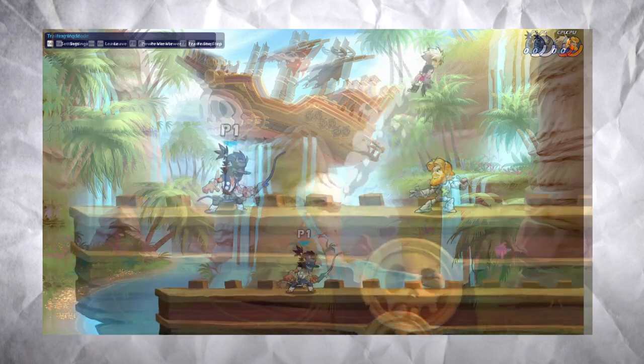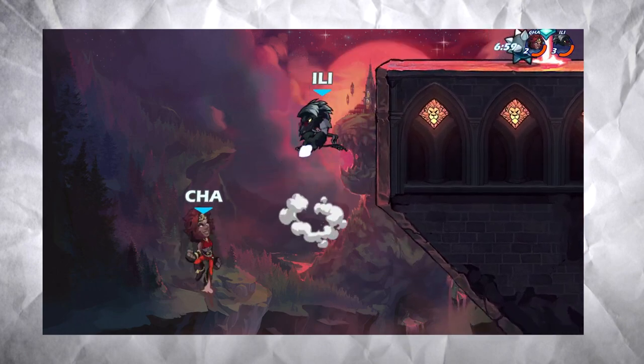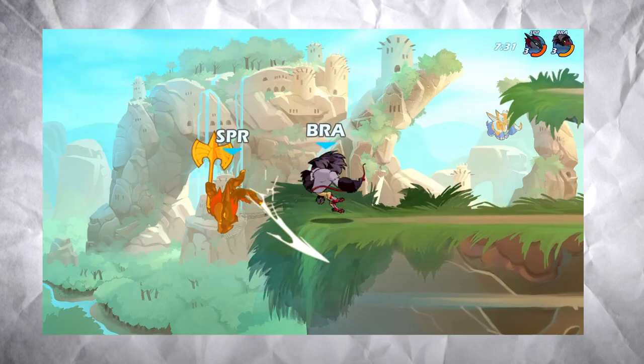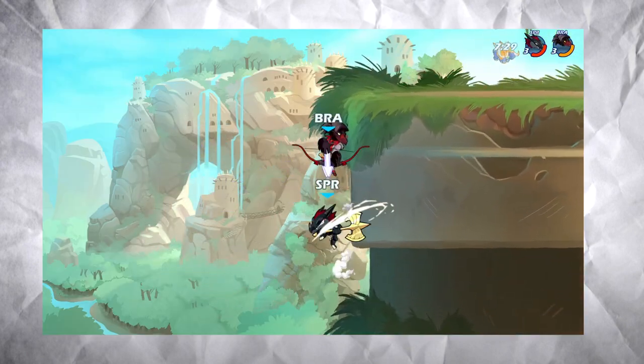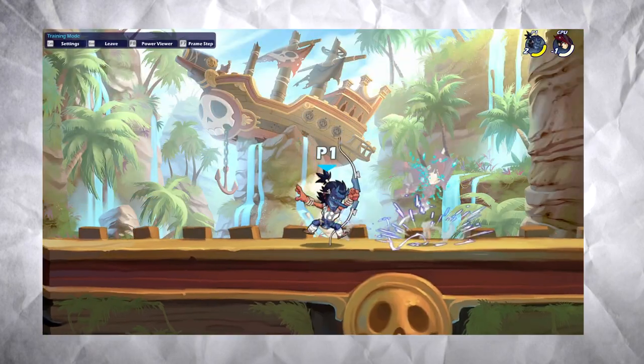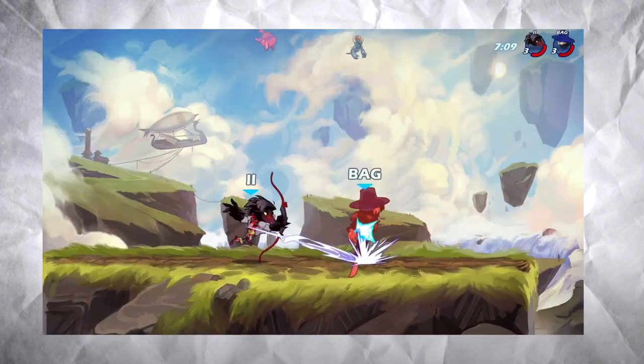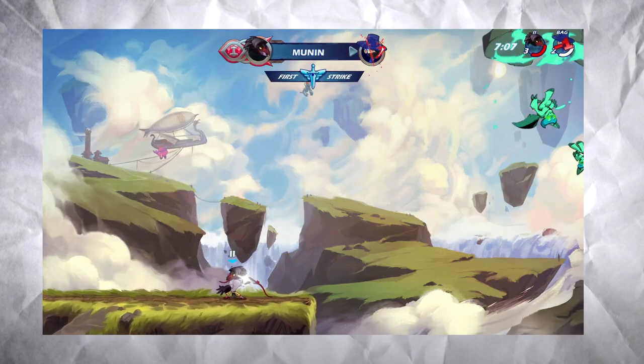Use nair as your main juggling tool since it has a lot of priority and covers a good area. Use sair to string into a dair as an edge guard follow-up. Use dash reverse ground pound to cover the edge and prevent the opponent from recovering and kill them, because bow's ground pound has a lot of force. Sideline is the move you use in neutral. Nair is your combo breaker. Sideline is your combo starter. Dair is your edge guarding tool. And recovery is your kill option. Have fun.